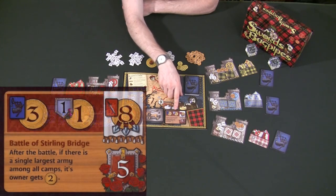Because if you're the only person who supports England on this round, you'd make eight gold. But if you're one of four people who decide to support England this round, you're only going to make two gold.